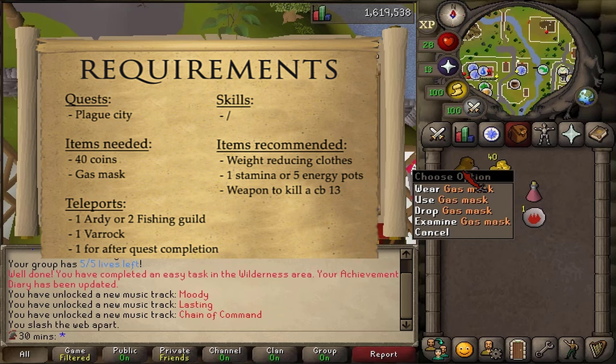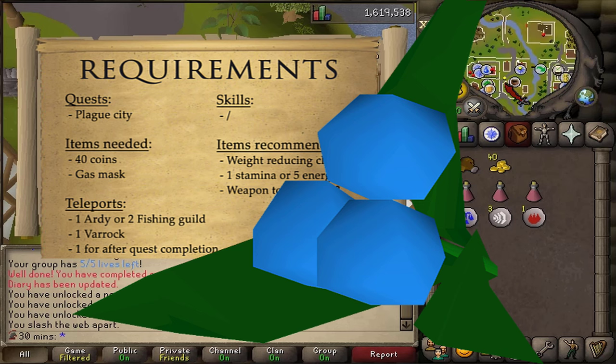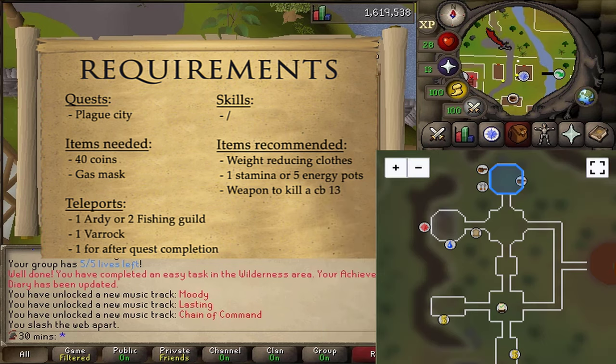If you've lost the gas mask from the Plague City quest, you should bring some Dwellberries into the most northwestern house of East Ardougne. Talk to the woman inside and she will trade Dwellberries for a gas mask. Dwellberries can be picked up from their spawn in McGrubor's Woods up north or in the food store of the Grand Tree northwest.